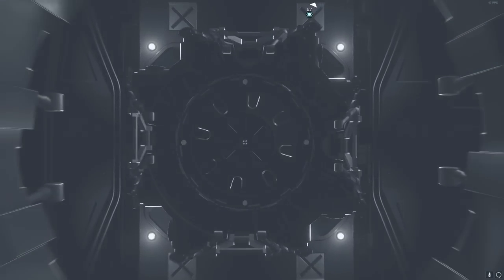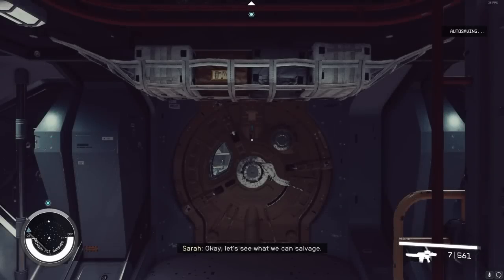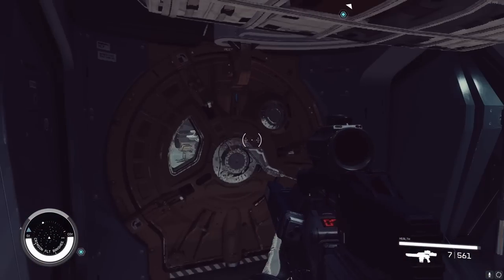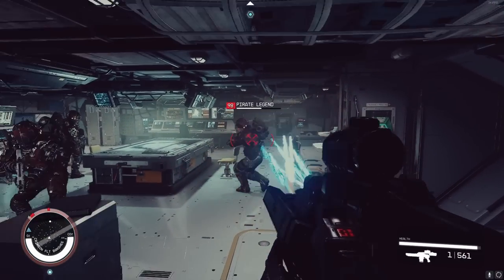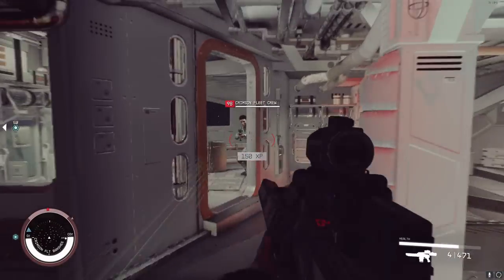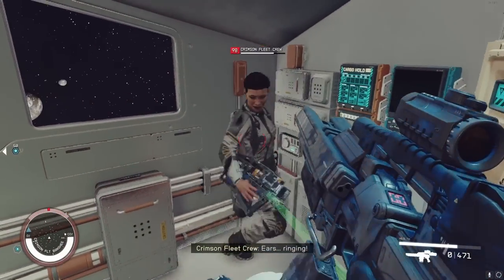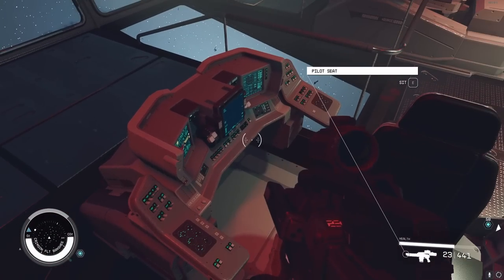Now you've got to go inside the ship and kill everyone inside. It'll bring you to a boarding screen — press and hold the board button (X on keyboard). Now you're inside the ship. These are often a total rat's nest, so it's hell finding your way through most of them. You literally have to go through and kill every single person on board. Once you make it to the cockpit and finish killing off the crew, you'll be able to pilot the ship. Go over to the pilot seat and sit down.